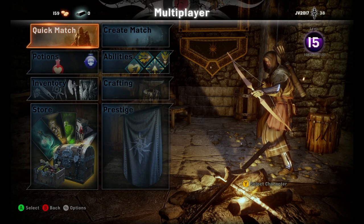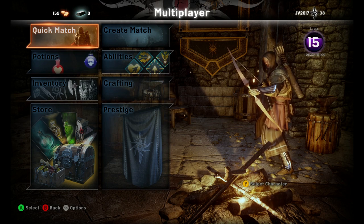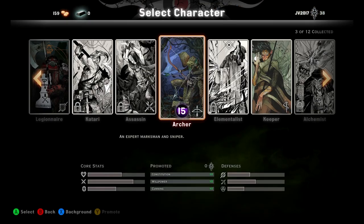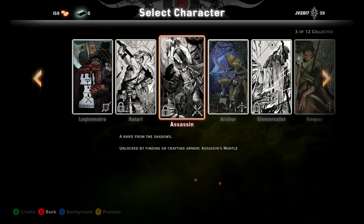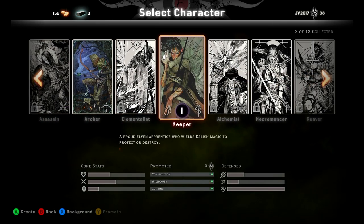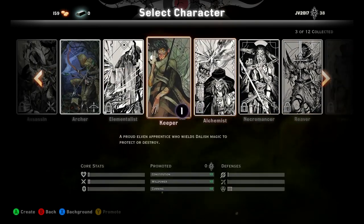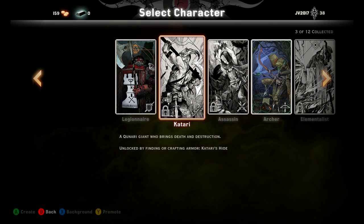What's up guys, JB2017 here bringing another Dragon Age Inquisition video, and today we're going to be looking at how you unlock different characters within the multiplayer. So right off the bat, when you start multiplayer, you have three choices for characters: the Dwarven Legionnaire Warrior, the Human Rogue Archer, and the Elven Mage Keeper. That's all you have to choose from, but you have these other nine classes that look pretty freaking sweet, but they're all locked, and the game doesn't really explicitly tell you how to unlock this stuff.